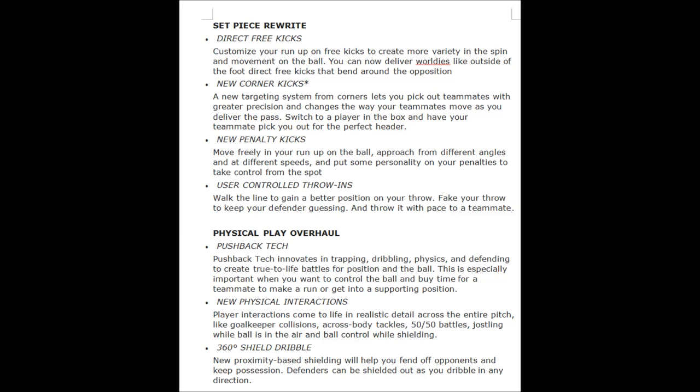Now for physical play overall: pushback tech innovates in trapping, dribbling, physics, and defending to create life-like battles for position and the ball. This is especially important when you want to control the ball and buy time for a teammate to make a run or get into supporting position. New physical interaction: player interactions come to life in realistic detail across the entire pitch — goalkeeper collisions, across-body tackles, 50-50 battles, jostling while the ball is in the air, and ball control while shielding.